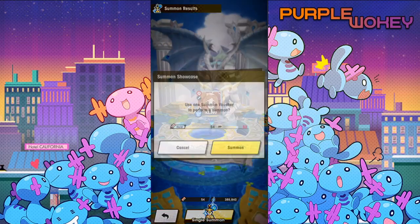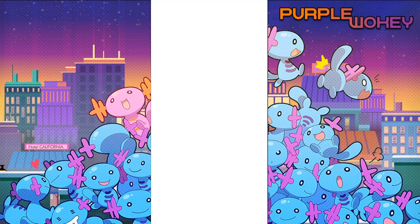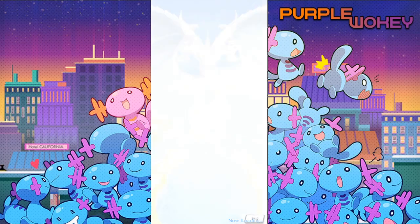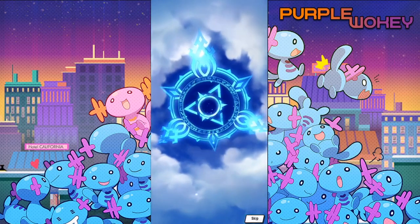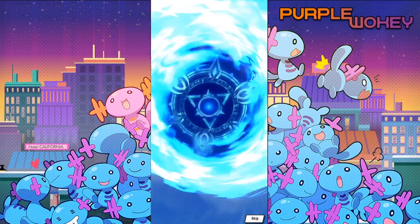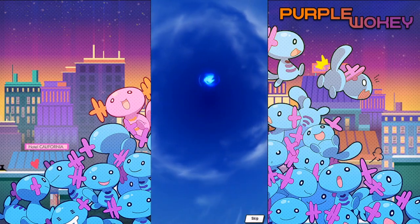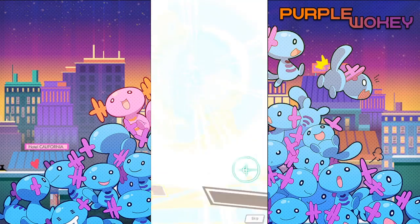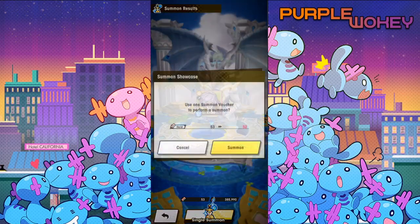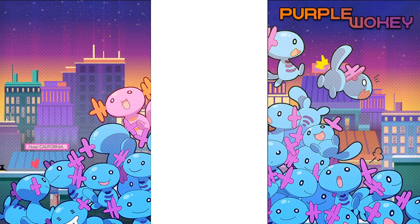I knew at that point I was going to summon as well because I have Gala Eli. I mainly use Hunter Cerise, but if I ever want to use another water unit, it's good to have a water dragon. I don't need dupes. And of course if I get Losry, that works too — I wouldn't mind either, to be honest.